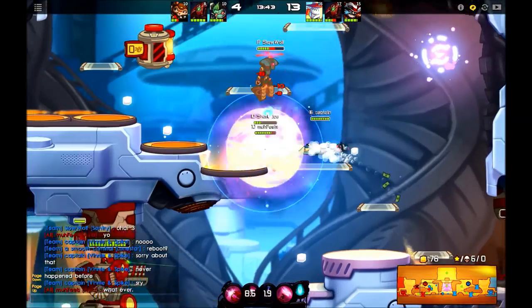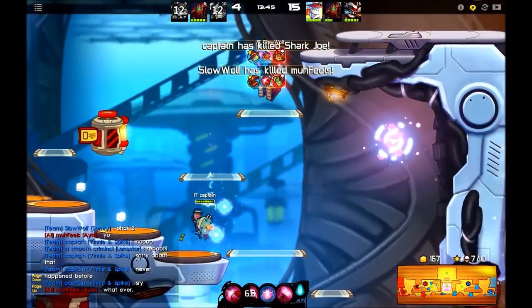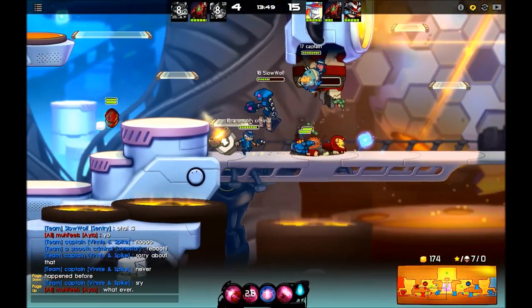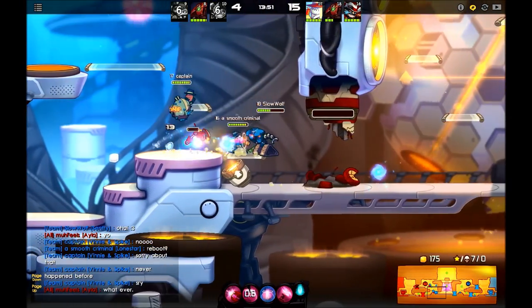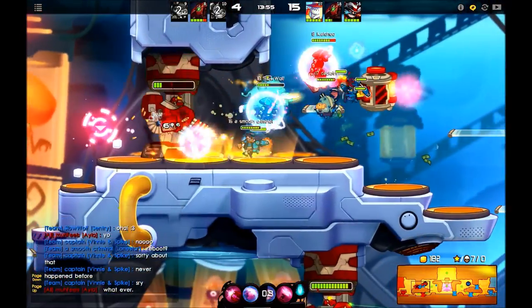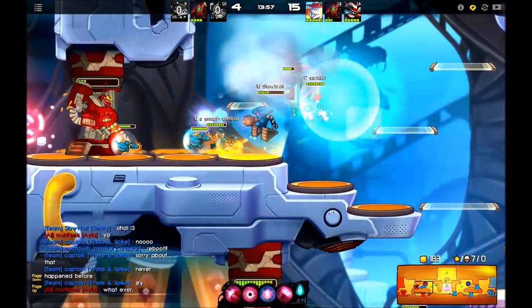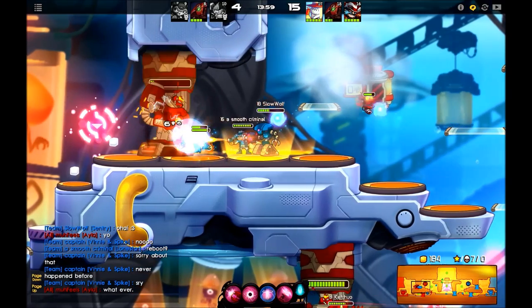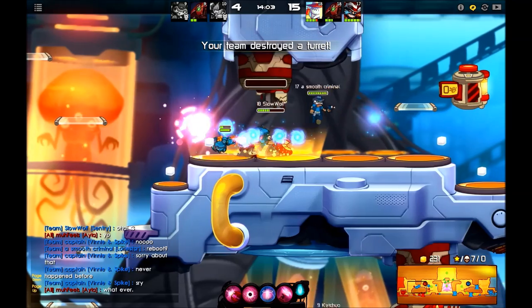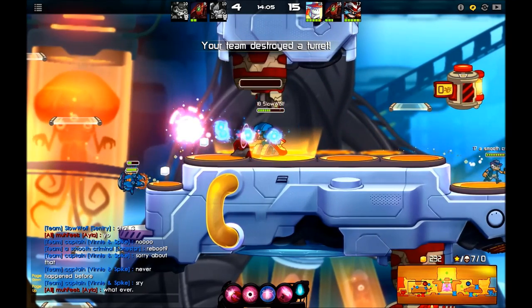He seems to be everybody's best friend right now, which is going to be cool — he's going to be strong for that. Two-person Black Hole right there — that was a good one! They walked into it, dealt me a lot of damage, I managed to survive, and then I dished out a Black Hole that caught both of them. The Vinnie then dashed in afterwards. Good bull from the Lone Star too, though it pushed the Sentry a bit too far away.